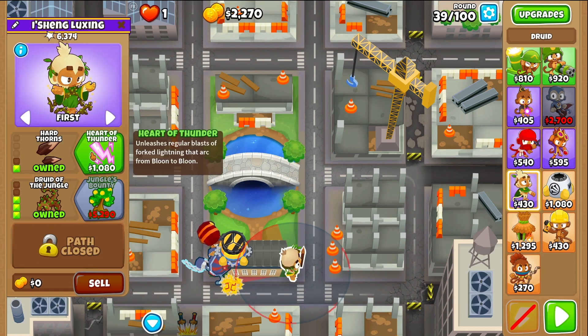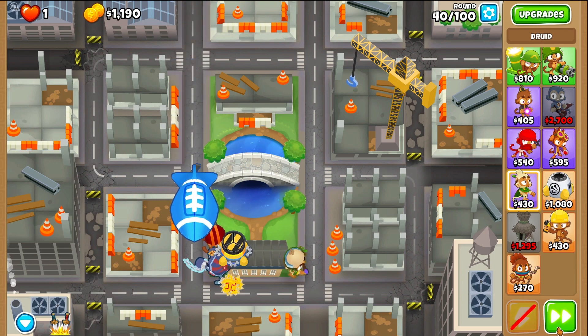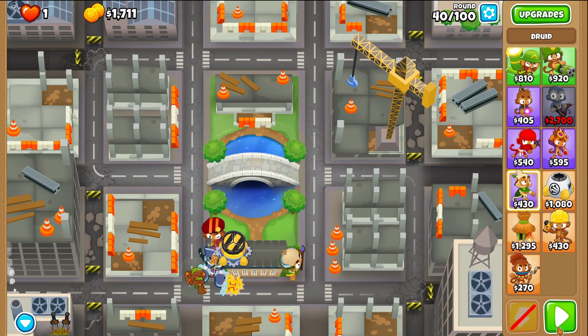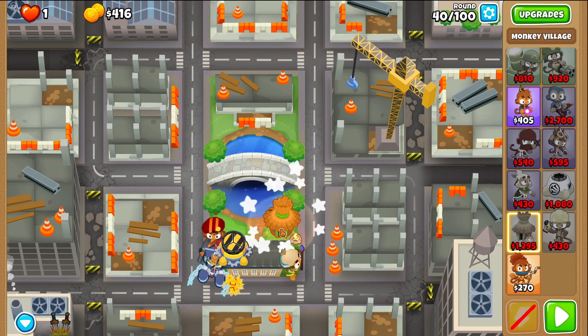At the end of round 39, we'll go to the druid and give it Heart of Thunder. Now that round 40 is over, we'll go to the village and place it right about here. It's a little tricky, but it'll fit.